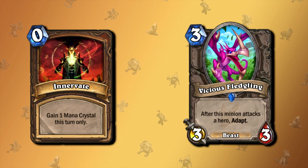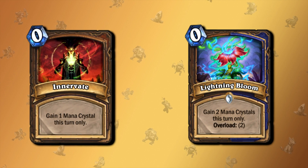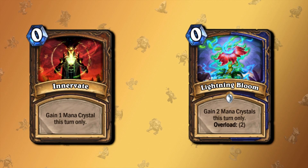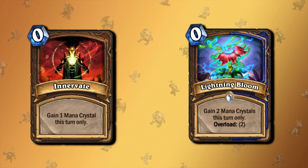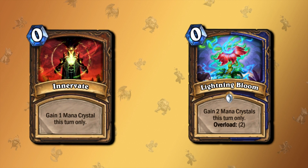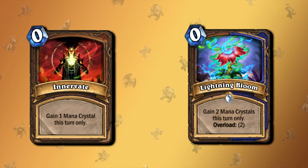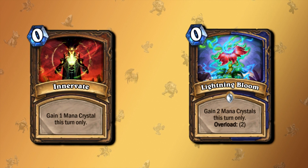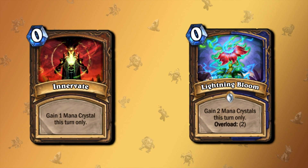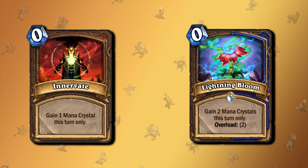But then in the recent expansion Scholomance Academy, we got dual class cards — cards that are playable in two different classes. One of those cards is called Lightning Bloom, which reads: gain two mana crystals this turn only, overload two. Which means it is the exact same version as the old Innovate, as it gives you two mana crystals for one turn, with the slight downside that the next turn is going to be minus two mana due to overload. Here's the problem: nobody played Innovate for the next turn. You always played it to get an immediate effect — to win the early game, win in the mid game, maybe to have 14 mana available. And because of Lightning Bloom, we can do exactly the same thing as before. I personally don't see the point in nerfing Innovate and then printing Lightning Bloom with just the same effect.